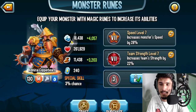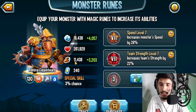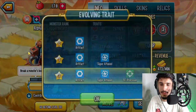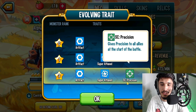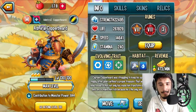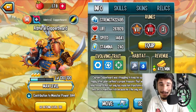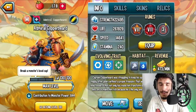We have 18,438 health — not bad, that's actually good — 261,929, and 11,438 speed. Overall the stats I do like; I think those are pretty good. Looking at the traits: Artifacts, Super Tune which regains 50 stamina points, one effect by weak types, and then Status Catcher Precision to everybody — I thought it was just for itself but it's everybody, so that's pretty good. He has two elements: metal and water.